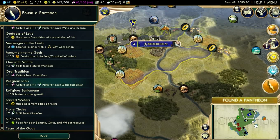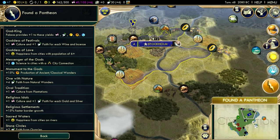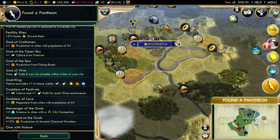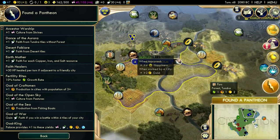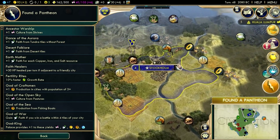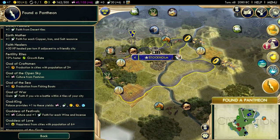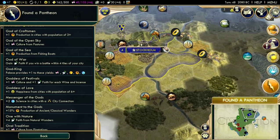Sun God? No. Religious Idols could work — getting culture and faith from gold tiles could be pretty sweet. We could grab... we don't have wine or incense. Maybe pastures? No, we don't have a lot of cattle. God of the Open Sky won't really be any good. Dance of the Aurora — faith from Tundra tiles — that's not really going to work. Damn Gandhi for grabbing food from camps. That would have actually been really good.